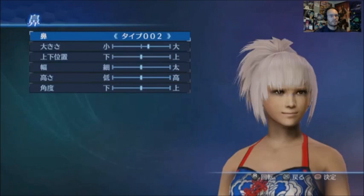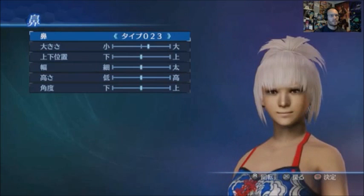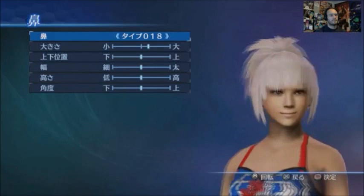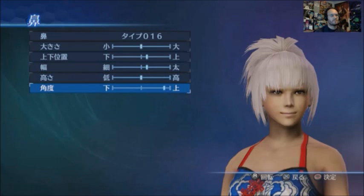This one's the nose. There are loads of different options, and if you find something you kind of like but want it edited a little bit, you can always make things bigger, smaller, higher, lower, wider, skinnier, crooked, or pointy. So there's all of that.